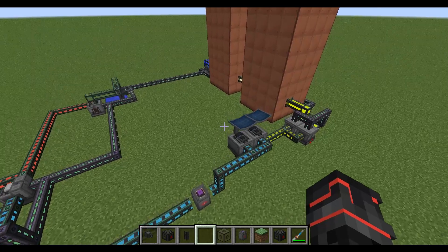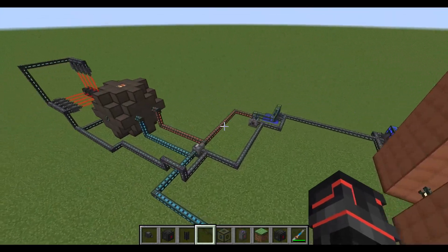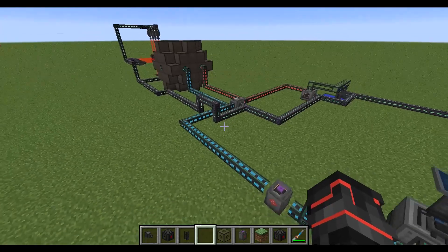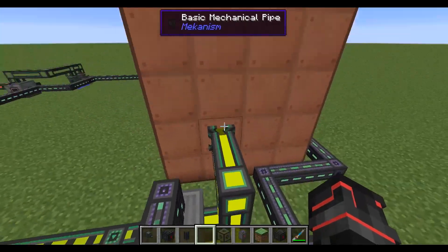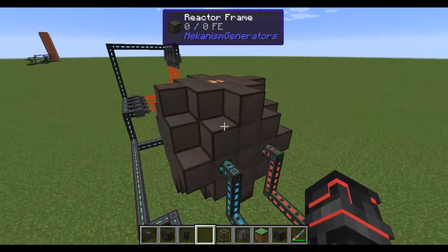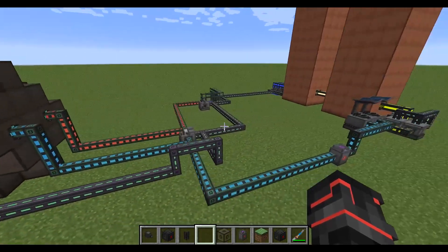That's how you make a fusion reactor in Mekanism. Just a reminder: the way I have this set up is the absolute minimum — you have to have at least an injection rate of 2. If you want anything higher than that, you'll need to add more solar neutron activators, more electrolytic separators, more electric pumps, etc. You might also have to tweak the thermal evaporation plants to make sure you have enough lithium. It should be fine with just two plants, but I might have to worry about it at night. Thanks for watching!